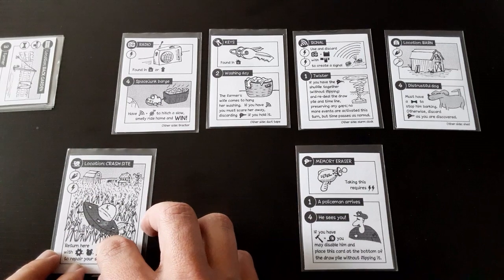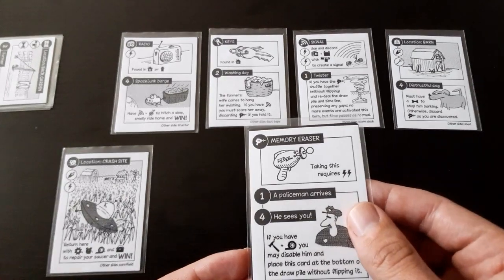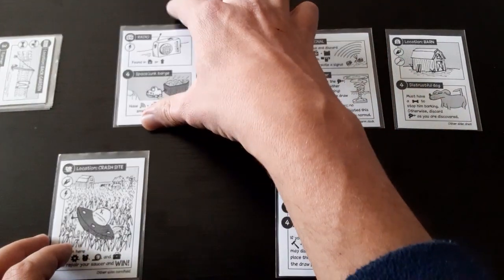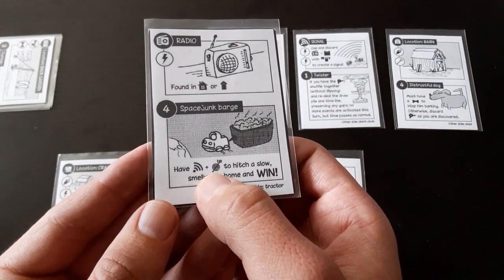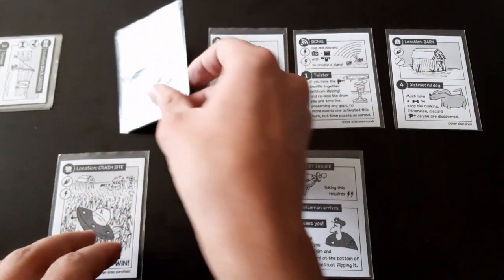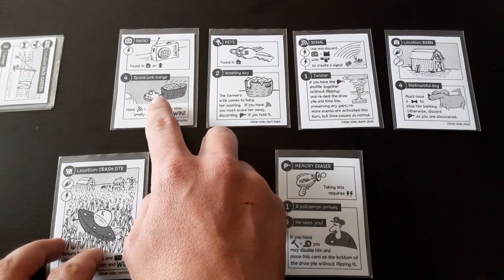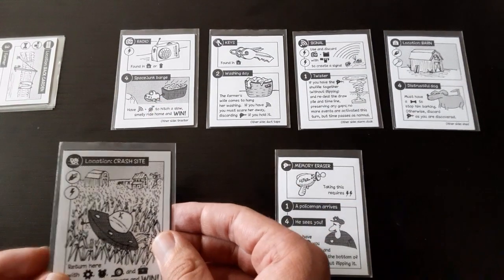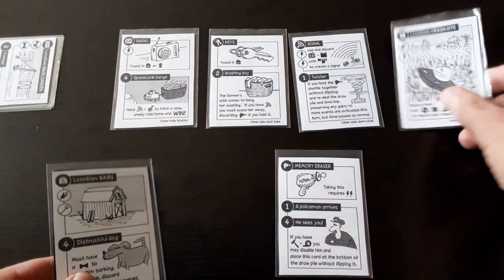There's a lot going on. This card is your current location, and you begin at the crash site. The only thing you have is the memory eraser, which you'll need. The mechanic involves collecting certain things — for example, on this card you'll see a win condition at the bottom. You need the signal and the crop circles. If you have both, you win the game by triggering the space junk barge.